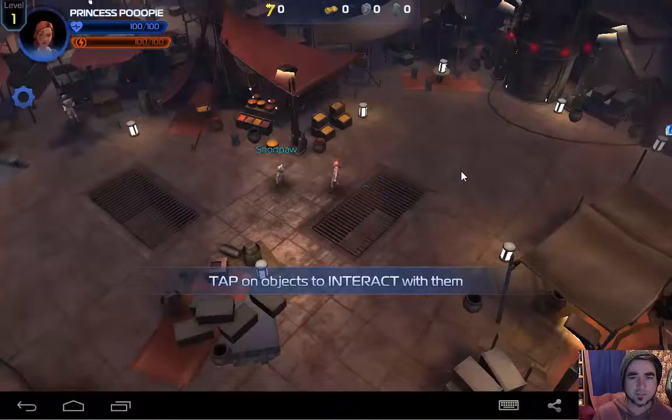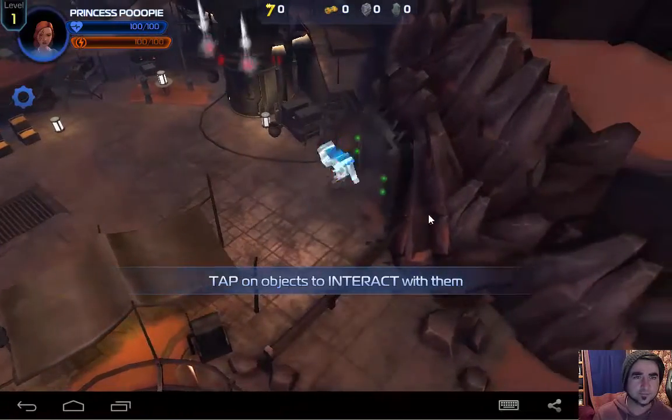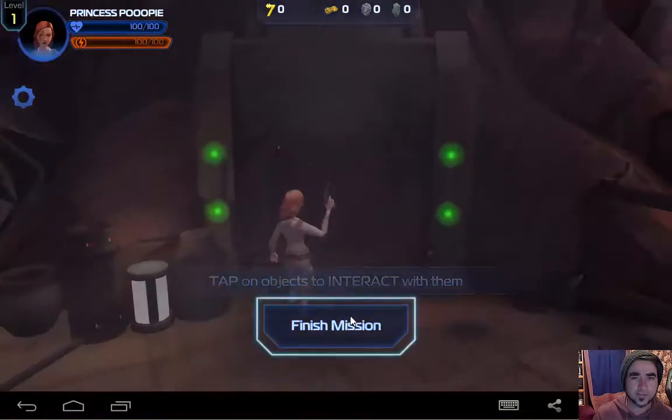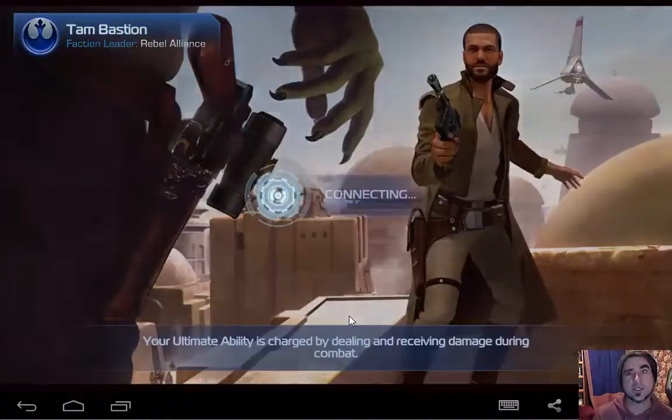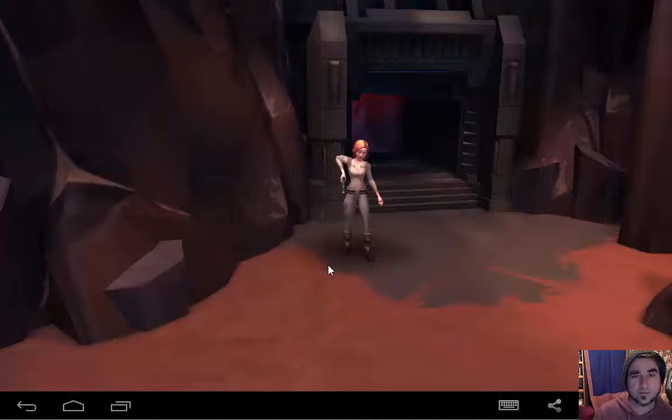Tap on an object to interact with them. We gotta go over here. Finish mission. Oh yeah, we did that. Awesome, next part. What's going down?